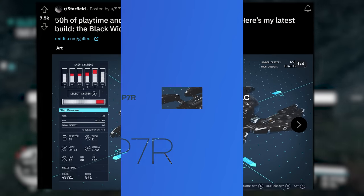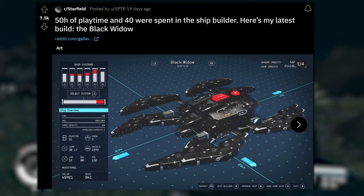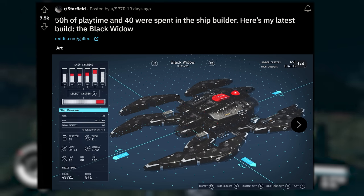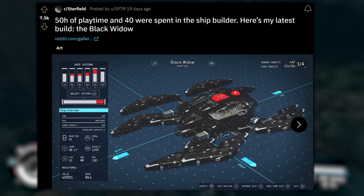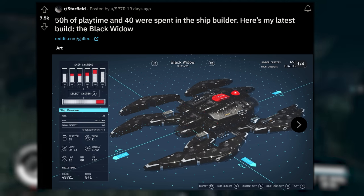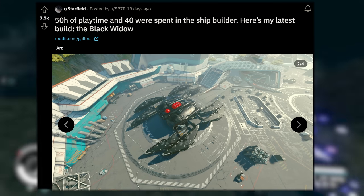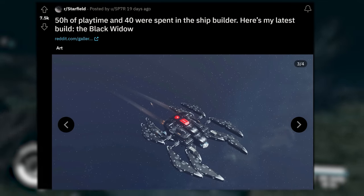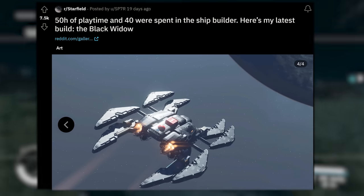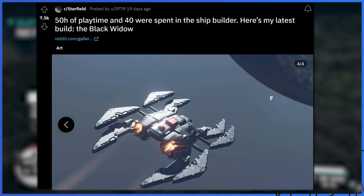Popping up again in our review is SP7R. This one says '50 hours of playtime and 40 were spent in the ship builder — here's my latest build, the Black Widow.' This looks incredible. I love the red accents on the spine of the back of this spidery creation. Parked in New Atlantis, I love the bird's eye view look. Flying through space — you don't want to mess with this thing. And of course the contrail look as it flies away into the distance. Beautiful creation.